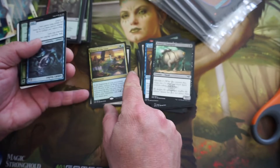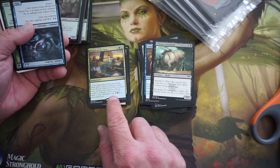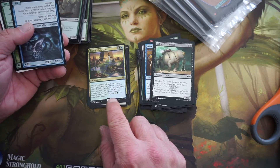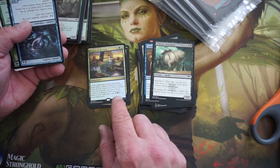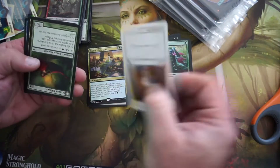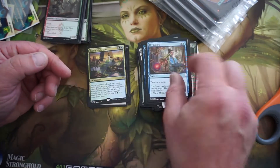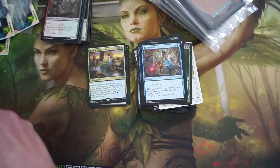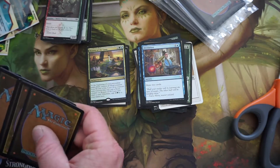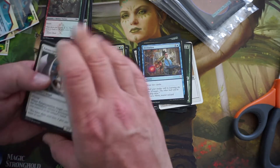Here's our rare — Bounty of the Luxa. At the beginning of your pre-combat main phase, remove all flood counters from it. If no flood counters were removed this way, put a flood counter on it and draw a card; otherwise add 3 mana. Divination — classic. But when we've done this in the past and been able to draft it, because it's so janky, it can be a lot of fun.